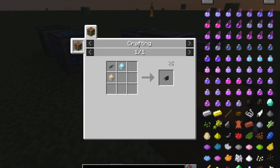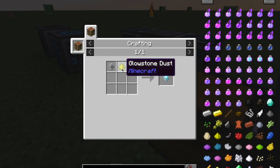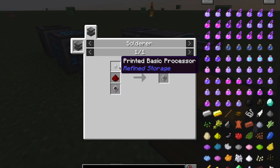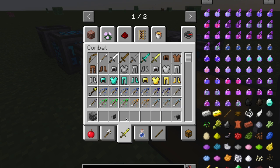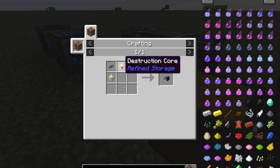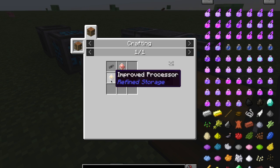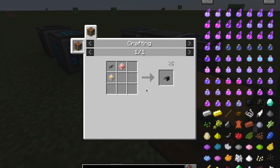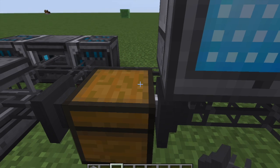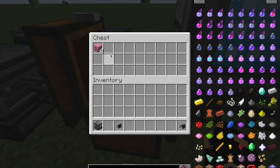The importer and exporter use cable, which is made like this, and a construction core made from glowstone. A basic core is made like that. Printed silicon is just silicon, printed basic processor is just iron. They both require improved cores which uses gold instead of iron. The destruction core uses quartz.